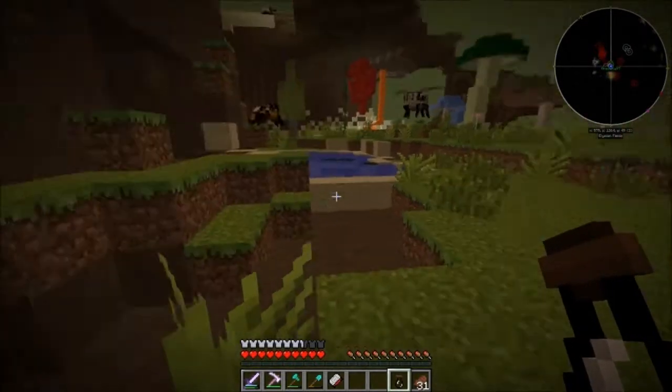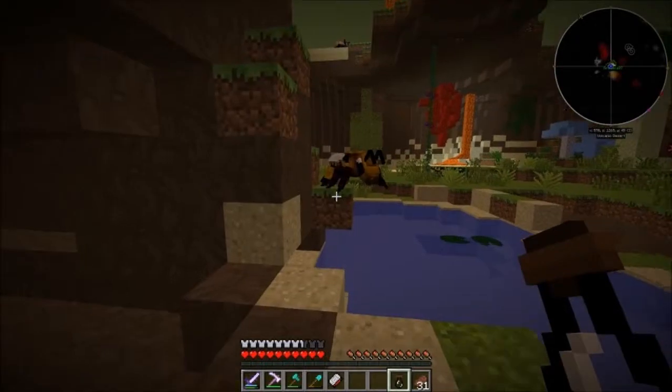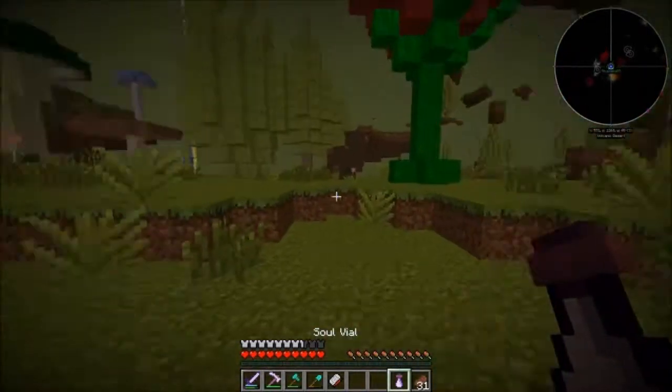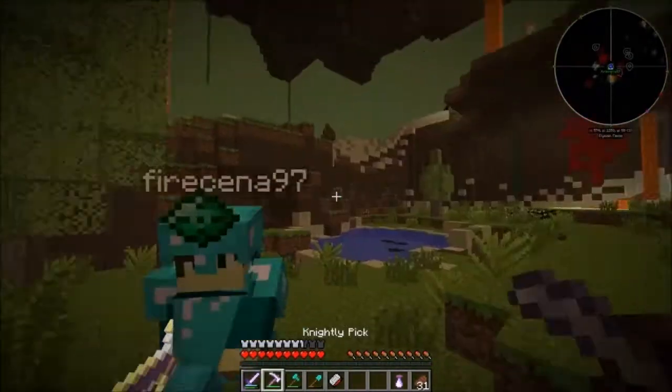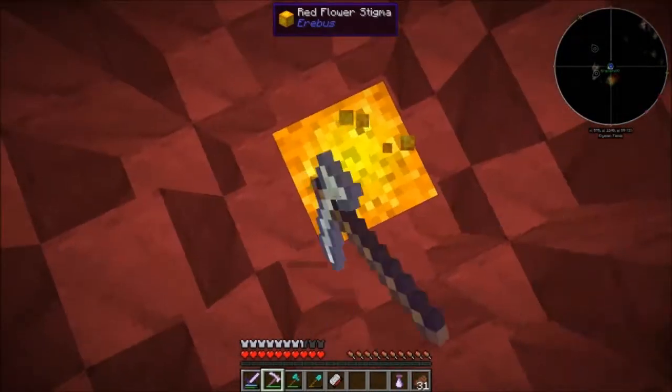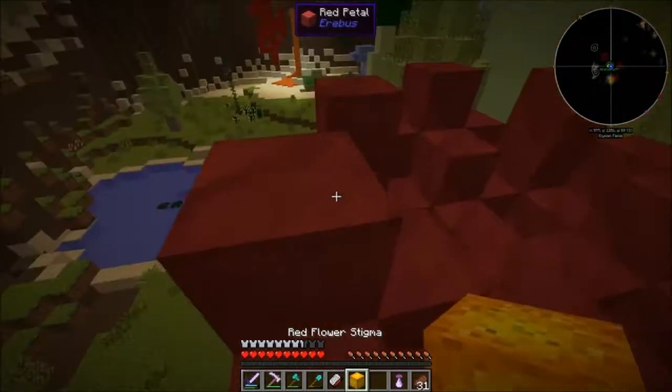Instead of killing him, what we're gonna do is use the soul vial. Then I'm gonna use the powered spawner from Ender IO and combine the two so we can spawn in a couple more. We can probably get some honey off of them. Here, I'll pass you down the stigma.